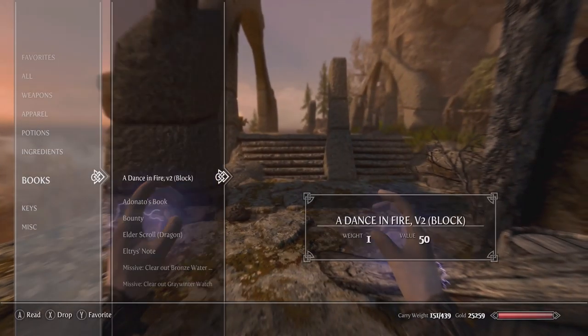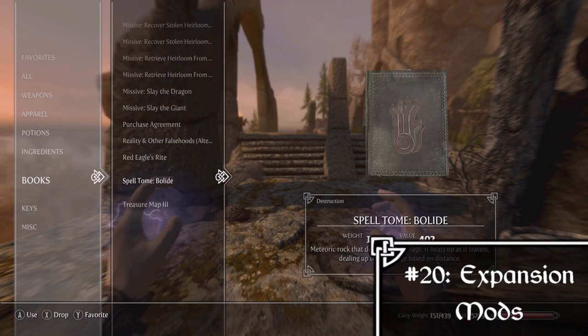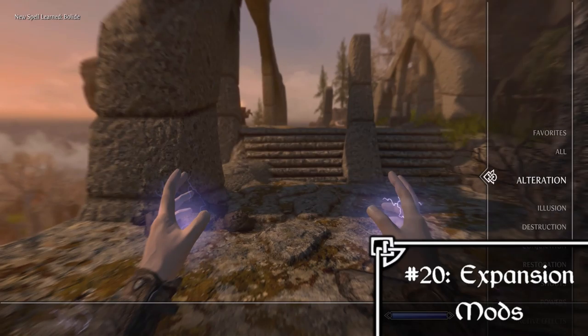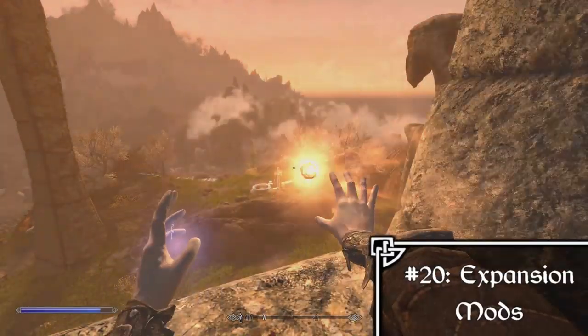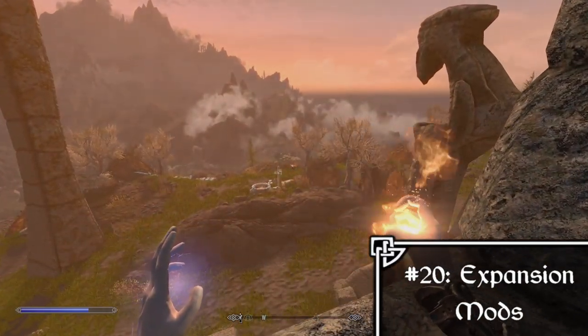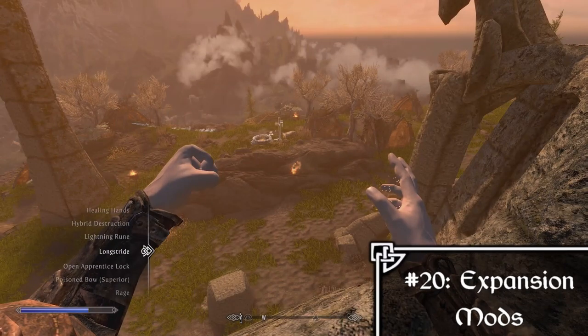Your next section will also be very large: the Expansion section. This is where you add new expansion mods, whether it be the Great City of Solitude, Whiterun A City Full of Life, Breezehome Basement, or anything that expands upon or overhauls a certain area of the game already there.